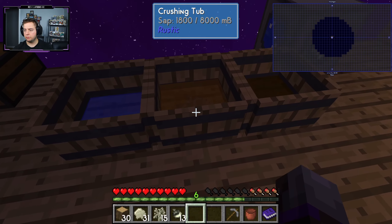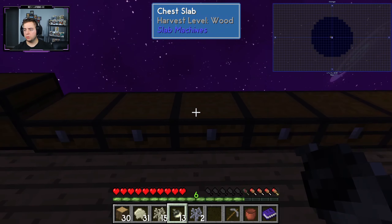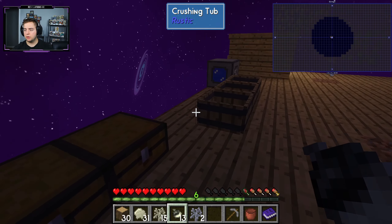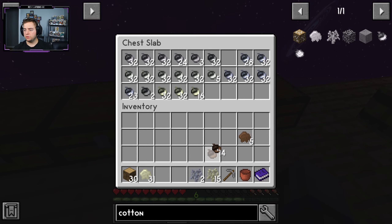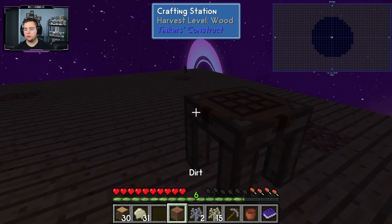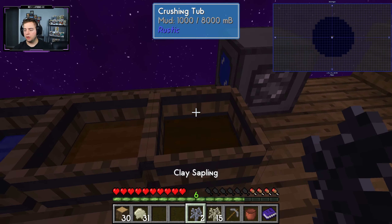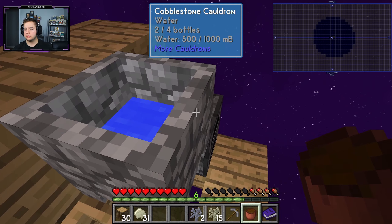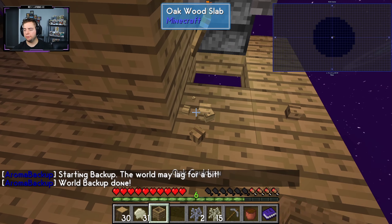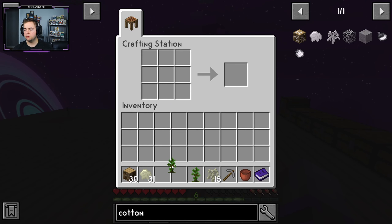We need one more mud. You get mud by crushing dirt, so we need to make a single dirt using five of these and four of those. There we go — one dirt. We only need one because we need another bucket of mud. Let's empty the bucket, put it down, add mud, and add clay. Now we have two jungle saplings, and a jungle sapling should give us vines.